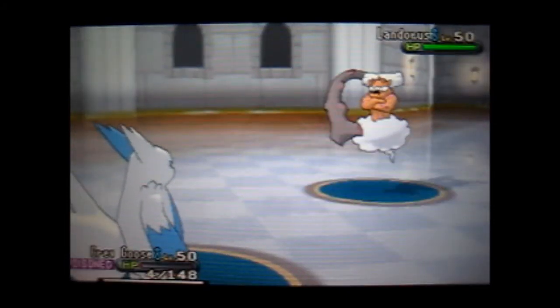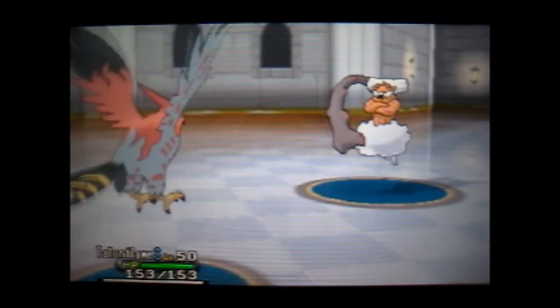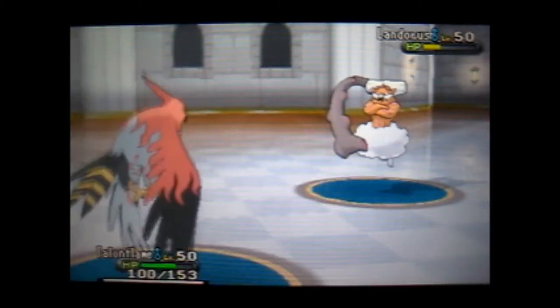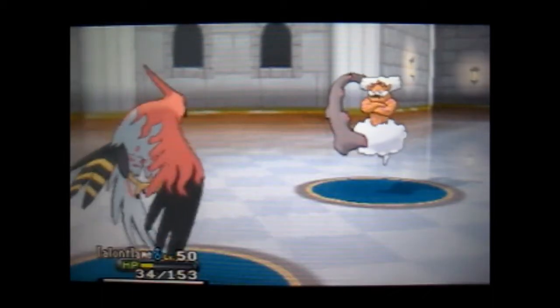Right here I thought I was going to die, but I end up surviving with 4 HP somehow. This is where I thought I was going to have a sweep, but unfortunately he has a Choice Scarf I believe. He goes first and goes for that Focus Blast, and on top of that he hits — so that's going to be the end of Zangoose and that strategy. So here I throw out my Talonflame with the priority move Brave Bird. I give him the Life Orb so it hits pretty hard — it does a lot of damage to Landorus, about 70%. He goes for Focus Blast and hits again, but I survive it and do another Brave Bird to take Landorus down.